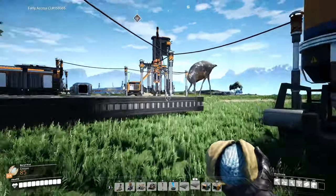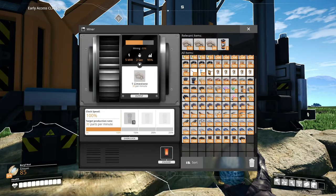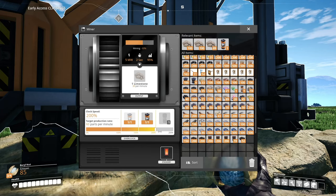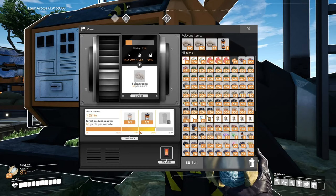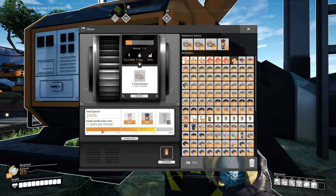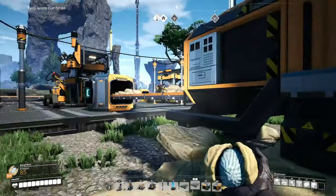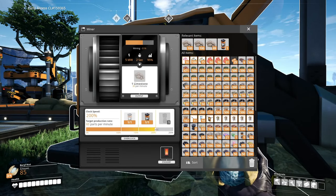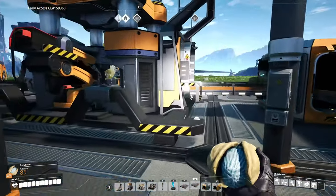Because I think heading out to the coal plant and overclocking those things, putting the MK2 miners down, and scaling up our power generation out there is definitely on the list. Let's see if I've got power shards - I got three. I don't know if limestone's gonna be the real issue. Why don't we just double this - so 60 parts a minute, these guys each take... target production rate 60 parts a minute. Yes, 60. Limestone 30 per minute, 30 parts per minute - so we can double it, that's good. 60 a minute and these guys are 45, so they'll stay plenty busy.